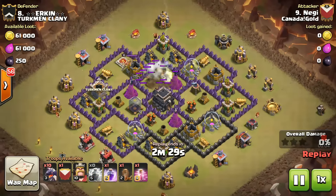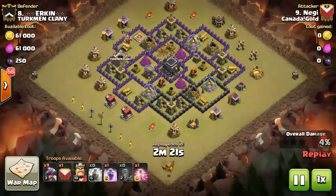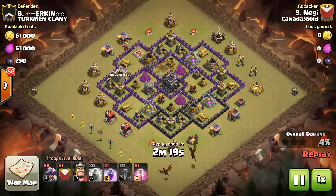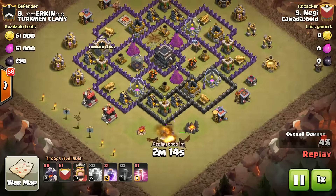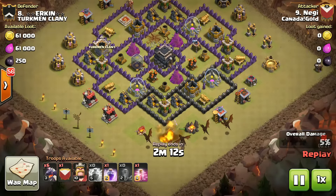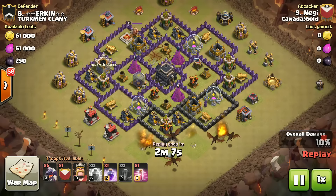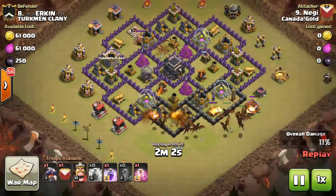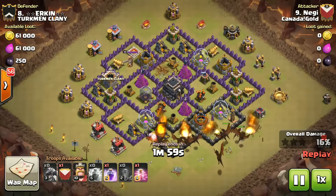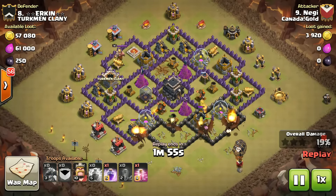Now let's move to the next one. Same strategy - we dropped two lightning spells and an earthquake spell, and one air defense is gone again, leaving two air defenses. We start cleaning up the nearby buildings with dragons to make a way to get to the center of the base. More dragons are dropped, and now we'll drop a rage spell before those air defenses do too much damage.